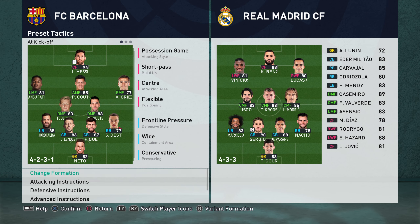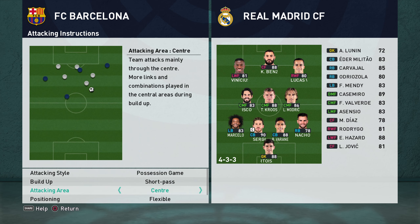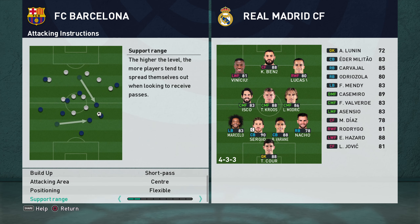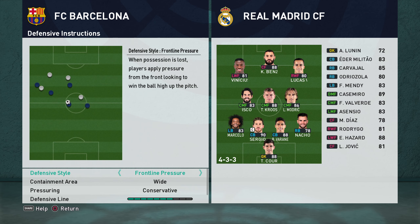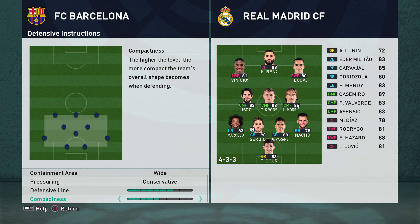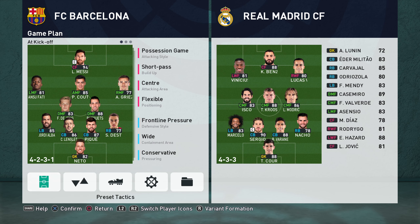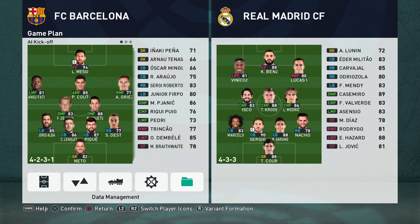If you don't know how to use a fluid formation, I'll leave a link at the top of this video — it should explain how to create a fluid formation in under 5 minutes. Attacking instructions: possession, short pass, central attack and air, flexible positioning, and 2 for support range. Defensive instructions: frontline pressure, wide, conservative, 7 for defensive line, 5 for compactness. Advanced instructions: false number 9 and false wingers. So those are the tactics and formation.